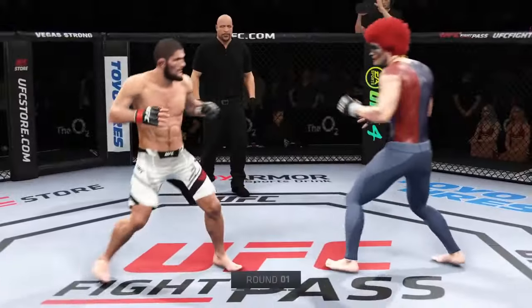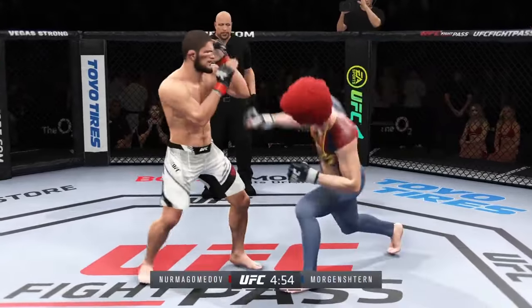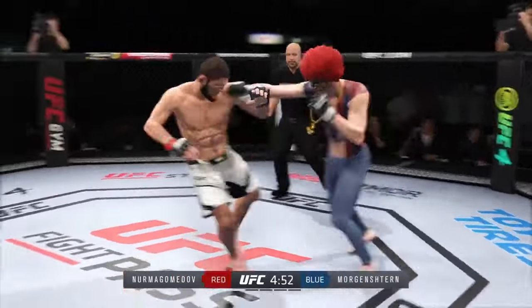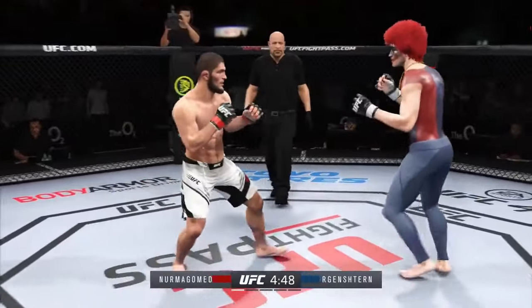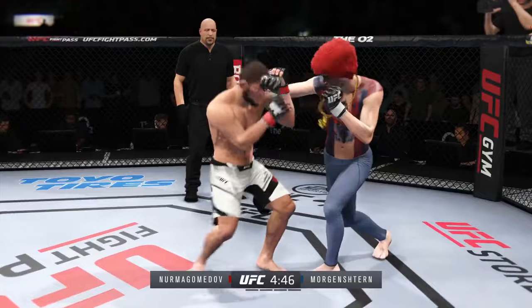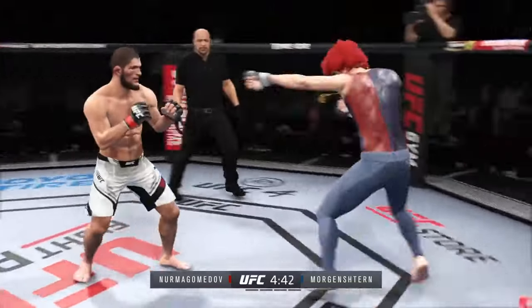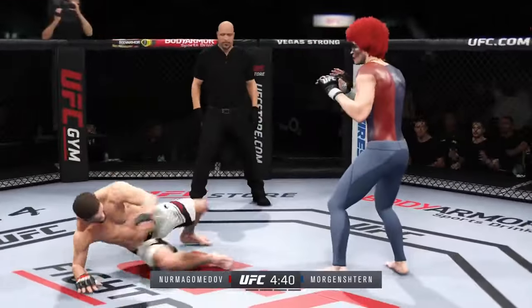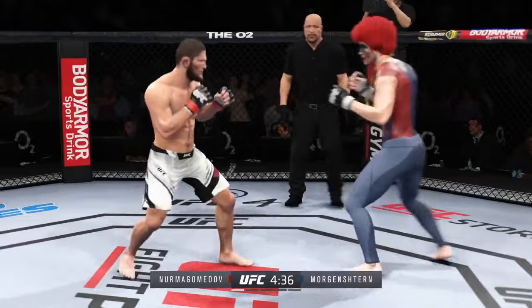All right, here we go with round one. You are paid to tell us what you think is going to happen as an analyst. We have a striker, we have a grappler. Doesn't always play out that way, but what are you expecting to see in this one? I'm expecting the grappler to try and make contact with his opponent. If he can make contact, he can drag this fight to the mat. I expect the striker to try and maintain range with his jab, with his kicks, to make this a stand-up affair.